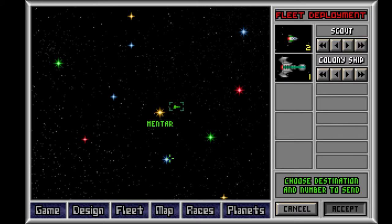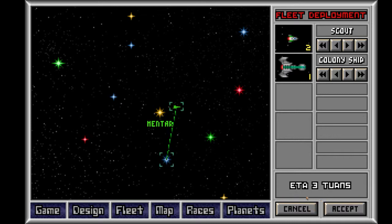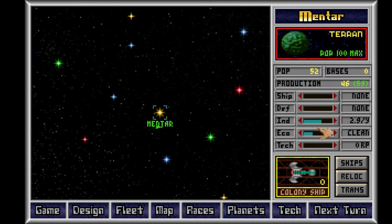I start out with two scouts and a colony ship. Blue stars are relatively young stars with mineral-rich lifeless planets. Sounds fine. I want to colonize as fast as possible. I like to get my industry up to the maximum basically ASAP, always.